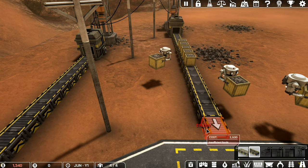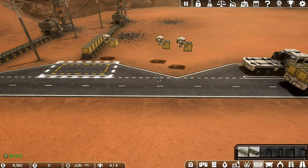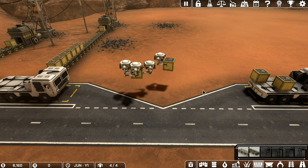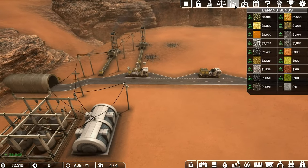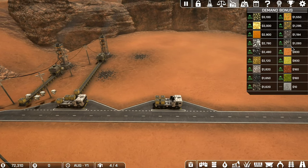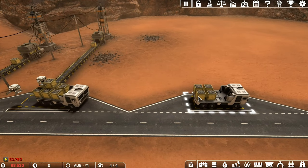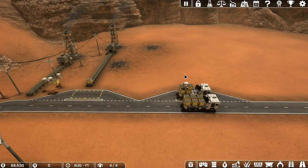We've now got enough coal output to get two trucks loaded up at a time, so money is going to be coming in and we'll be able to get more stuff built. The thing with coal is it's worth different amounts - coal ore is 1,093 per crate, whereas processed coal is 1,600. It's not quite double but it's better if we process it. If we can turn coal ore into coal we can get more money, so I'm going to set that up.